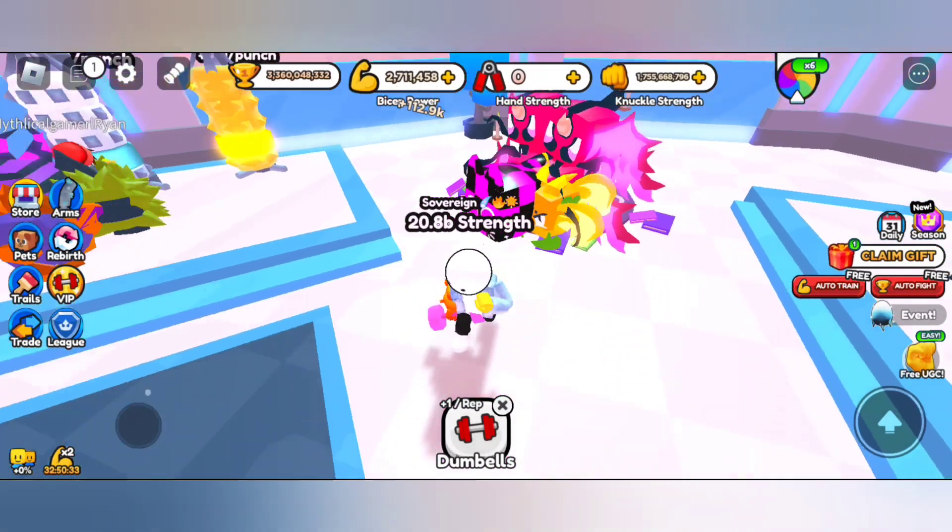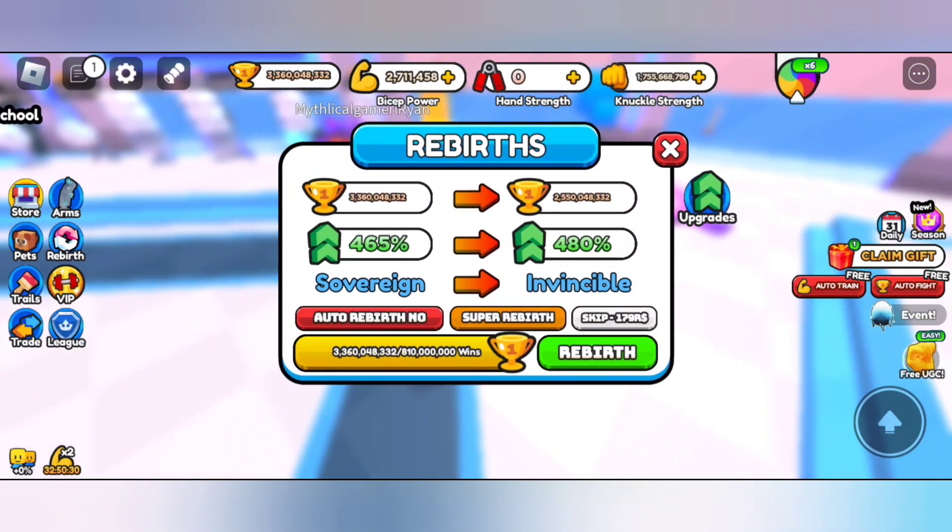You can see when we reach 31 rebirths and we reach like invisible rank, the super rebirth button appears. Earlier it didn't appear — you need to get to invisible rank, that means 31 rebirths, to unlock super rebirth.